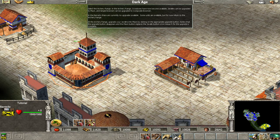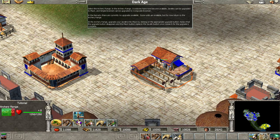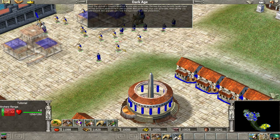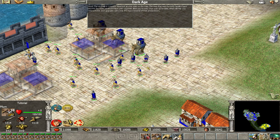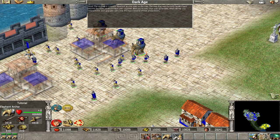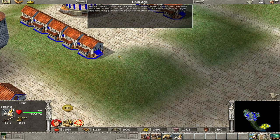Some units are available in the barracks, but for now return to the archery range. At the archery range, upgrade your javelins into pilum by clicking on the appropriate upgrade button. Notice that the upgrade button disappears, and the pilum button replaces the javelin button once research for the upgrade is complete. The upgrade is complete. Now look at your units on the map — the ones that were formerly javelins have become the more advanced pilum unit. Upgrades allow you to keep your units up to date, which will help you defend Rome, and upgrades carry over the improvements of their predecessors.